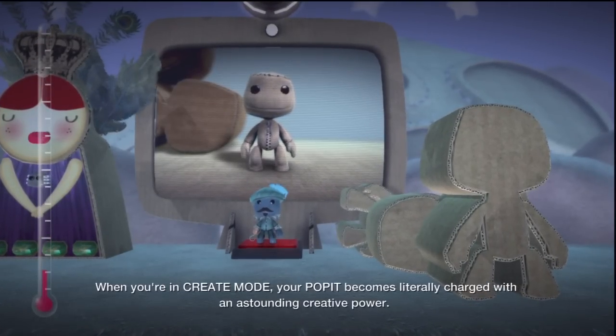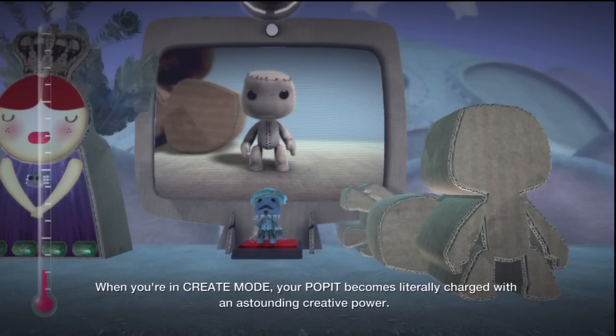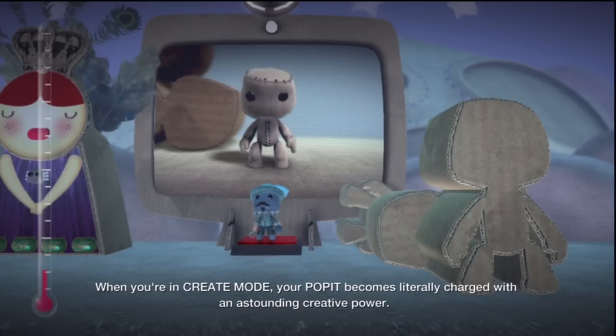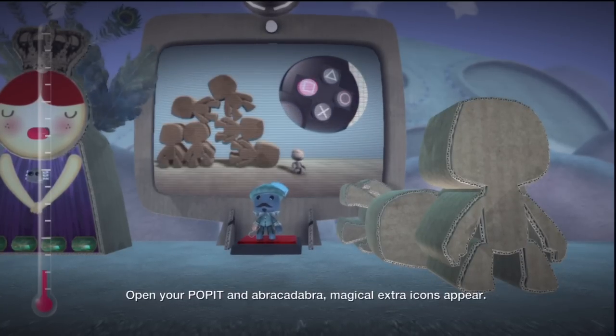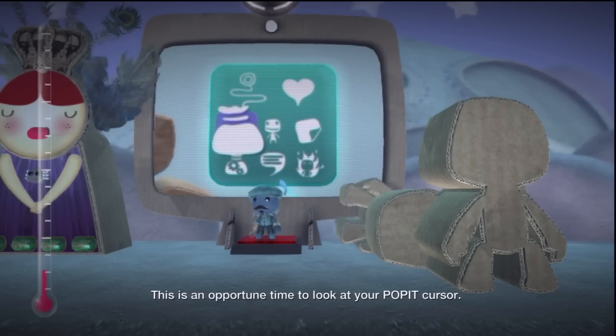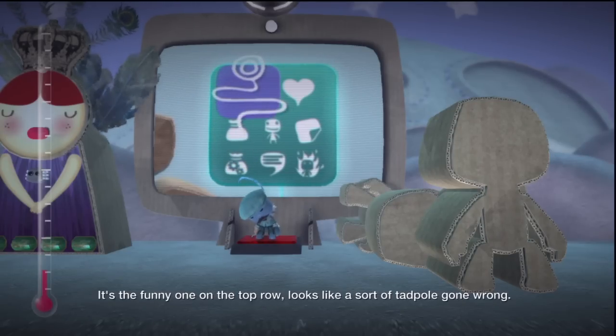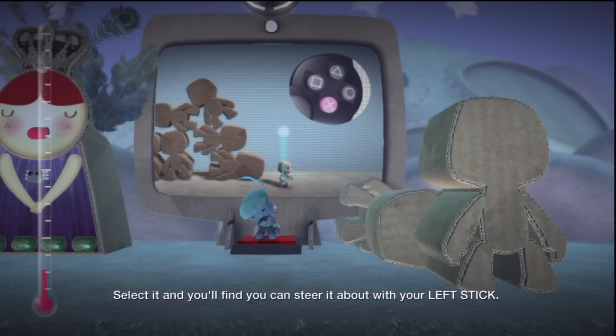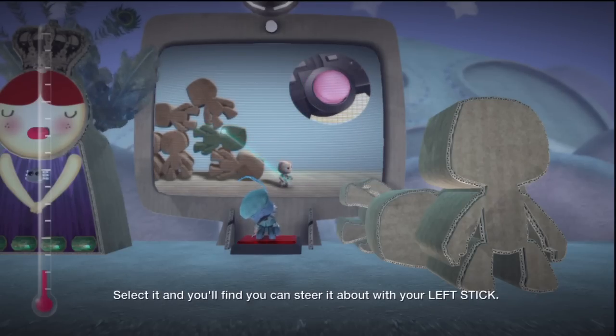When you're in Create Mode, your Pop It becomes literally charged with an astounding creative power. Open your Pop It and... Abracadabra! Magical extra icons appear. This is an opportune time to look at your Pop It cursor — the funny one on the top row that looks like a sort of tadpole gone wrong. Select it and you'll find you can steer it about with your left stick.